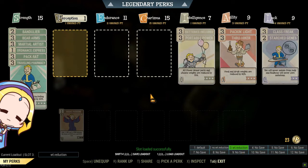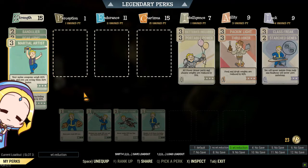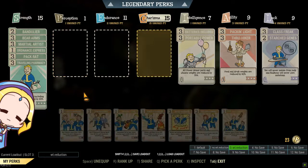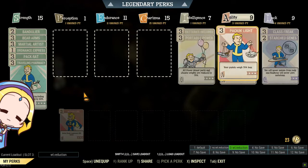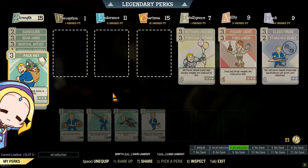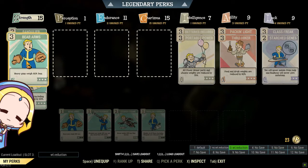We recommend 15 points in Strength, 1 point in Perception, 11 points in Endurance, 15 Charisma, 7 Intelligence, 9 Agility and 9 Luck. Most of the needed weight reduction perk cards can be found in Strength, Intelligence, and Agility. If you are storing ammo on your mule, you will definitely need Bandolier and Ordnance Express.